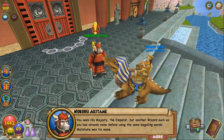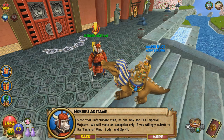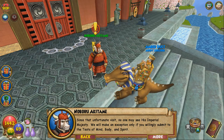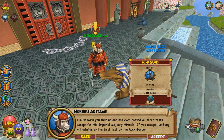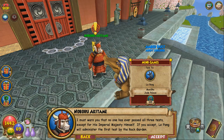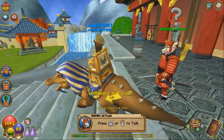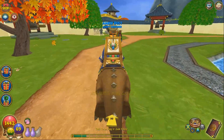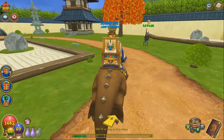Oh my god! Since that unfortunate visit, no one may see His Imperial Majesty. We will make an exception only if you willingly submit to the tests of mind, body, and spirit. I must warn you that no one has ever passed all three tests except for His Imperial Majesty himself. If you accept, Lo Pang will administer the first test by the Rock Garden. Of course I accept. I never realized that Malistaire was the one who made him sick — I'm starting to see why people don't like Malistaire.